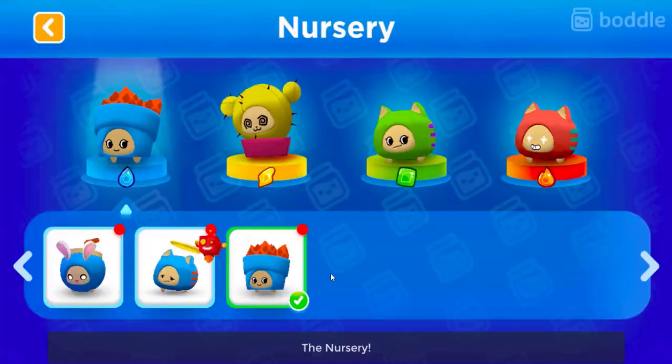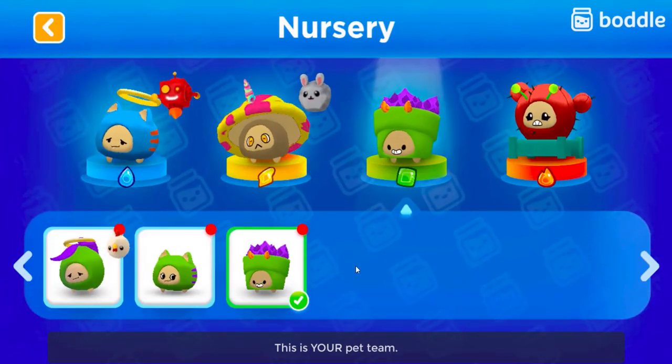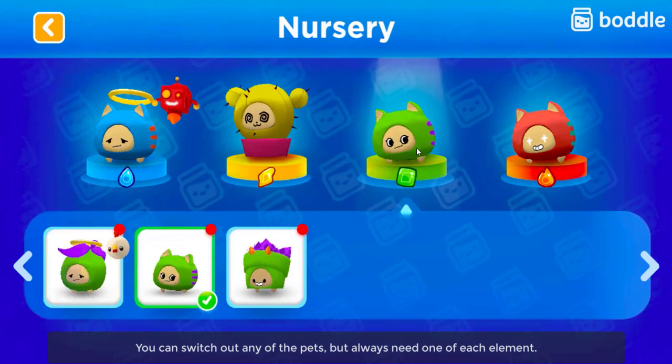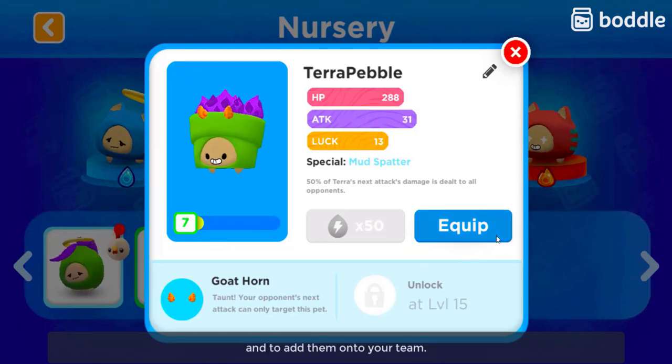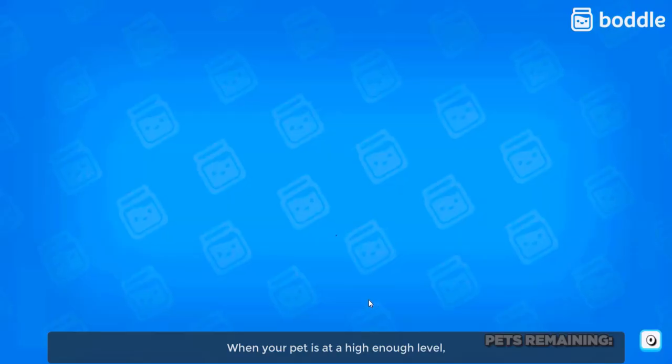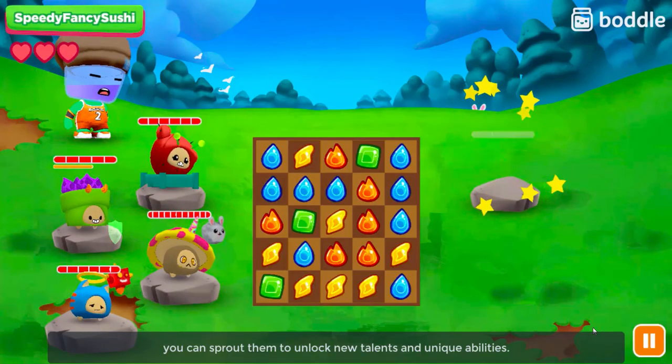The Nursery. The nursery is where all your pets are kept. This is your pet team. You can switch out any of the pets, but always need one of each element. Clicking on a pet allows you to view all your pet's information and to add them onto your team. When your pet is at high enough level, you can sprout them to unlock new talents and unique abilities.